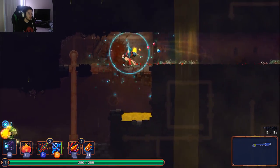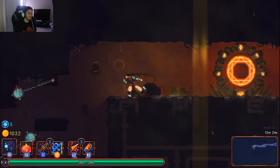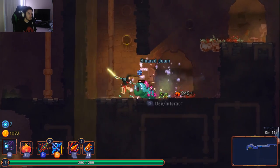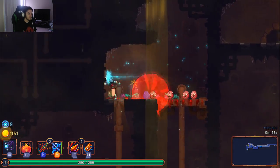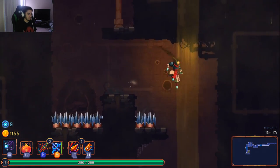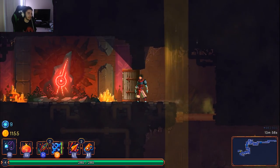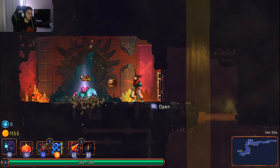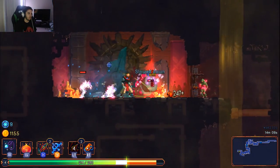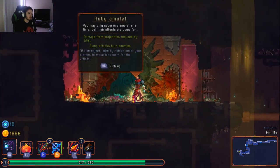This bow is actually an insane combo — it's completely busted and overpowered. We've got a guaranteed elite spawn coming up. He's now enraged and almost one-shot me. Hit him with a flashbang and he's dead.